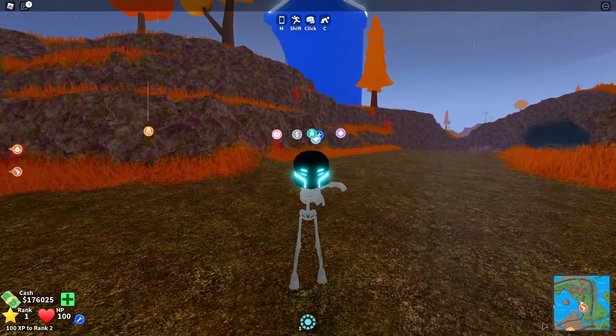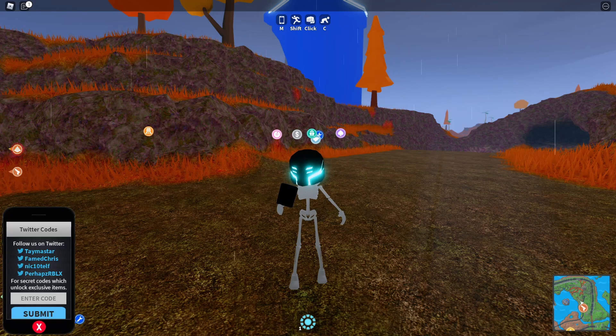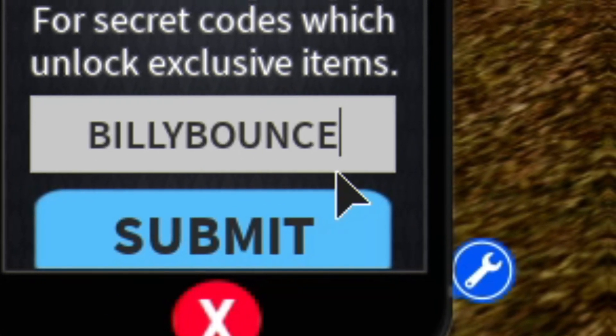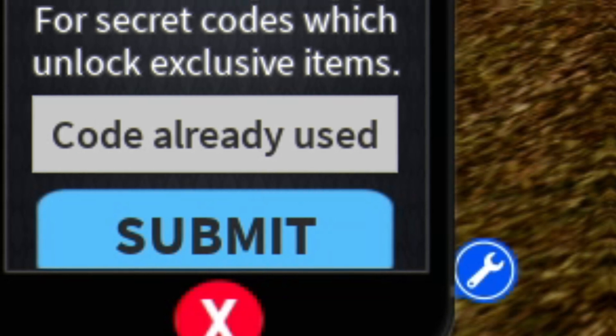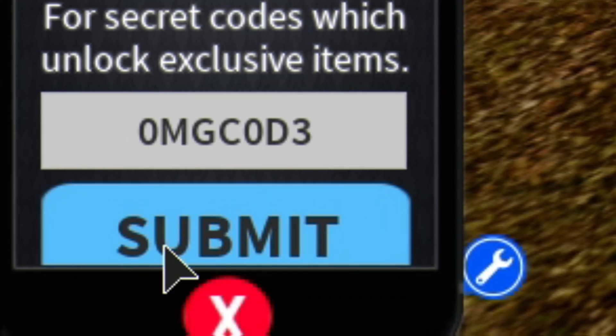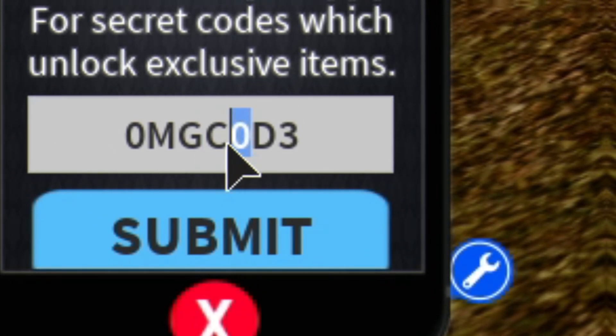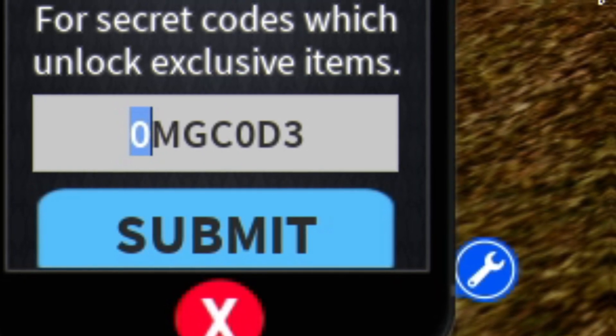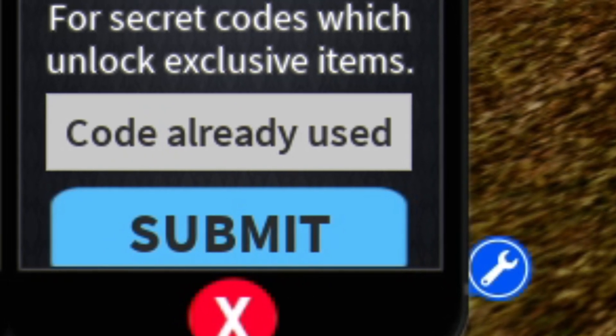Let's get into these codes. The first code is BillyBounce — redeem this code by clicking submit. The next code is 0MGC0D3 — make sure you are putting in the capitals as shown on screen. That is a zero there, so it's C0D3, and it's 0MGC0D3 — redeem that code.